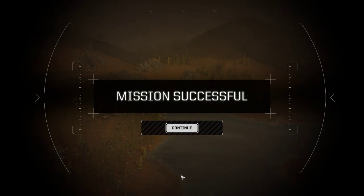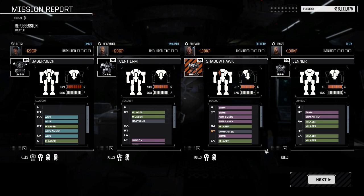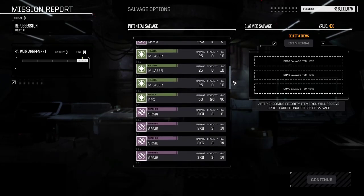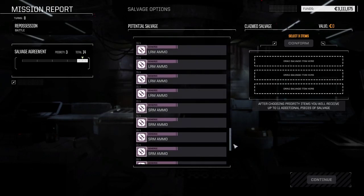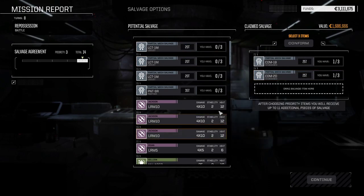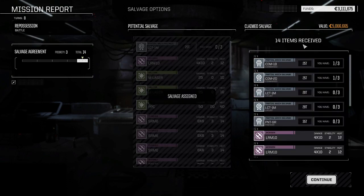Mission successful! That was like three nasty auto-cannon rounds — left, center, in the dome. The dome shots. Alright, so our Shadowhawk's going to be out of commission for a few days because it took a little bit of structure damage. Glitch with the quad kills there. We got Commando pieces — I can sell Commandos. And that SRM carrier. Let's take the pieces of the Commando, and I'll take one of those SRM-4s — I don't have a lot of them.